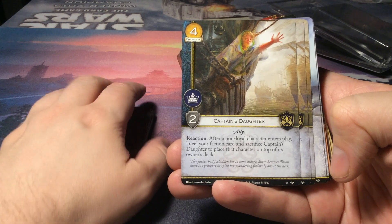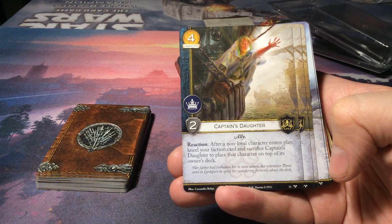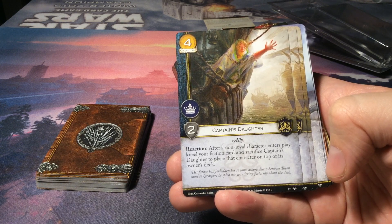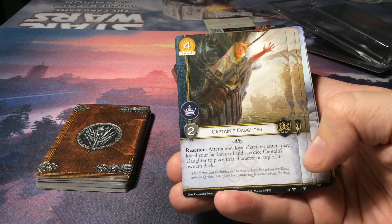For House Greyjoy, the Captain's Daughter. For four gold we have a power character with two strength. And as a reaction after a non-loyal character enters play, kneel your faction card and sacrifice Captain's Daughter to place that character on top of its owner's deck.